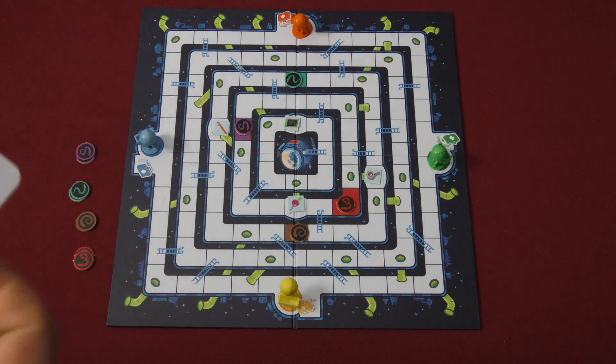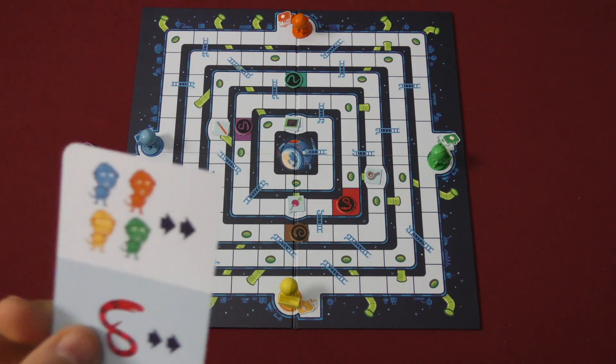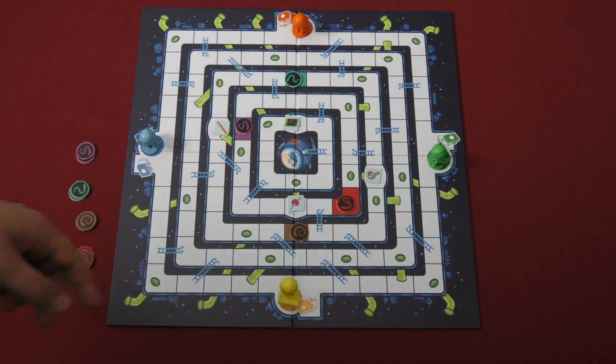Players are going to have a card in their hand. On your turn, you play the card and do what it says, but you decide how to do it. For example, this one says: move all the mole rats two spaces exactly, and move one red snake two spaces.